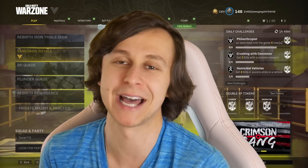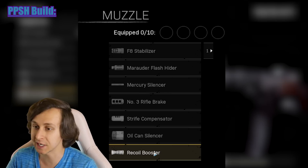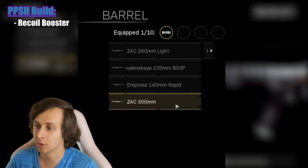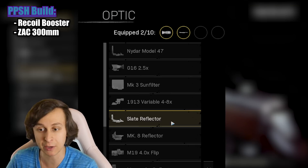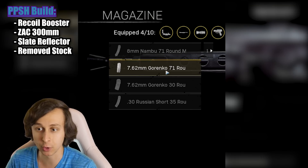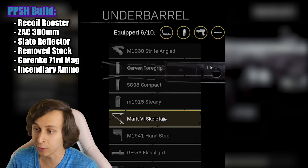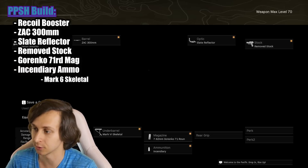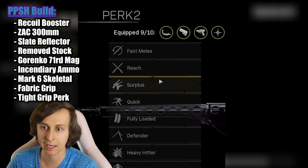Hopefully it's not a bad loadout because that would destroy me. We'll start by equipping the PPSH. For the muzzle, equip the recoil booster. The barrel will be the ZAC 300mm. He said to put on the Slate Reflector for the optic, and we are removing the stock — no stock at all. For the magazine, we'll put on the Gorenko 71 round drum mag with incendiary ammo. For the underbarrel, put on the Mark VI Skeletal, and we'll put on the fabric grip. For the two perks, he said to put on Tight Grip and Quick.